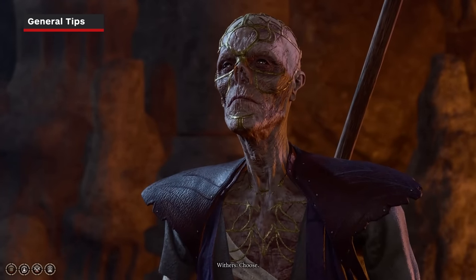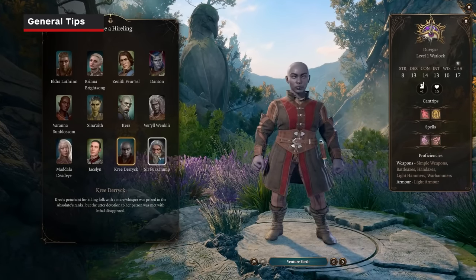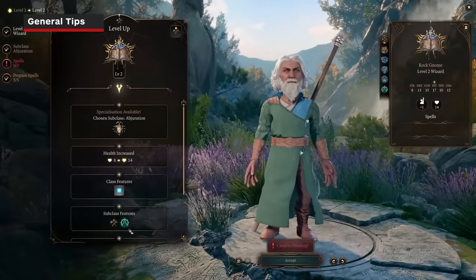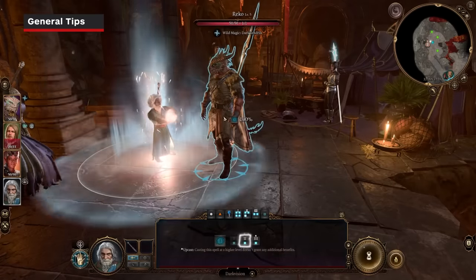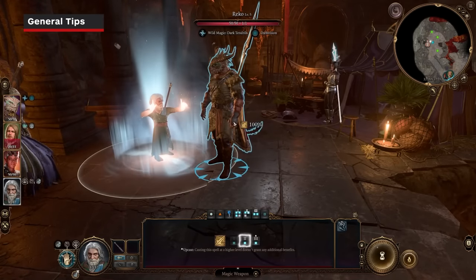Hirelings are easily exploited, especially as spell casters. They can be used as free spell slots throughout your adventuring day, then dismissed back to camp. Things like Feather Fall, Fly, Jump, or other spells can always be at your disposal, catered to your needs without expending any of the main party's limited abilities and spells.